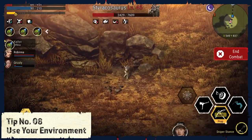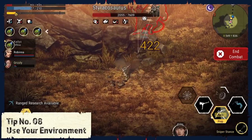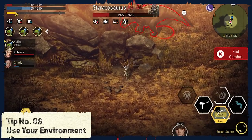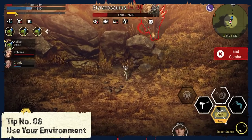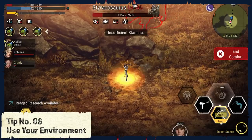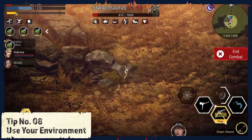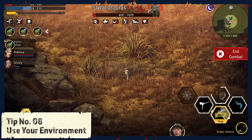Tip number 8: Use your environment. Sometimes you can use your environment to your advantage. You can use rocks and boulders to hide from dinosaurs and avoid their attacks. In some cases, it even helps you bring down dinosaurs that you usually couldn't bring down that easily. In my case, I was trying to tame the dinosaur — it didn't work, but without that trick, I barely even get the chance to tame it in the first place.